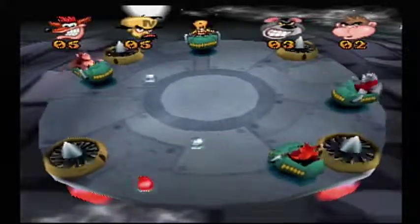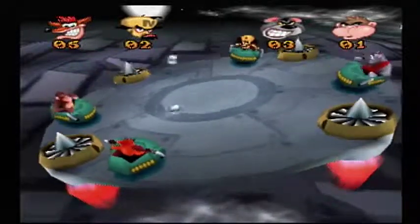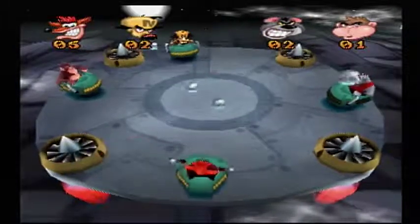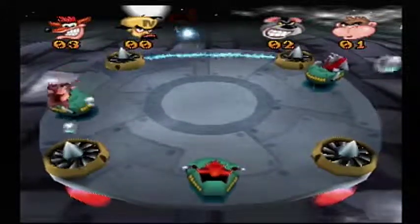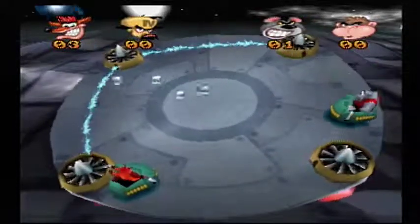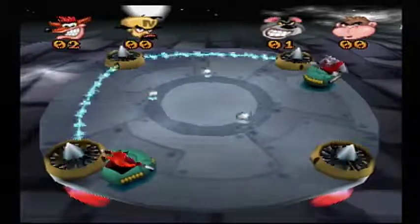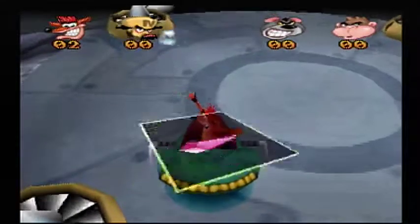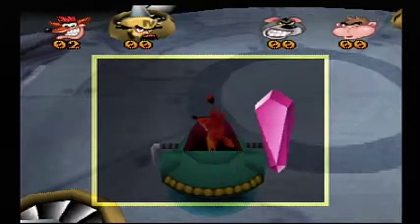Or just with getting scored on a bunch. But we're doing good as far as score goes — it's just survival that's gonna be tricky. Cortex is out. Rilla Roo is out. Koala Kong is out. We have won it. Oh my gosh, these ball games.